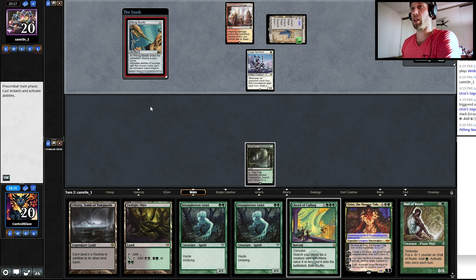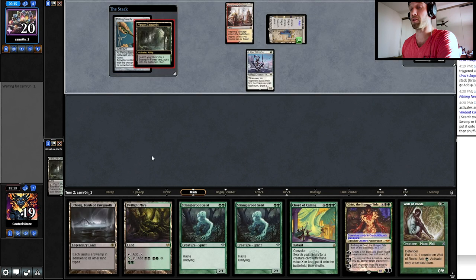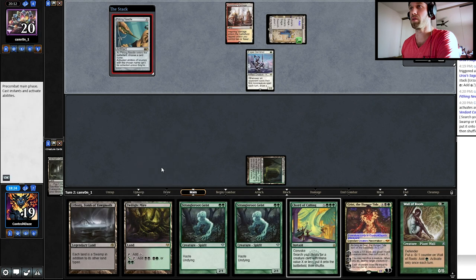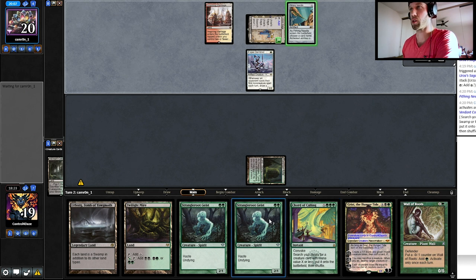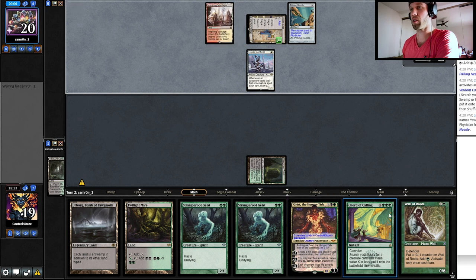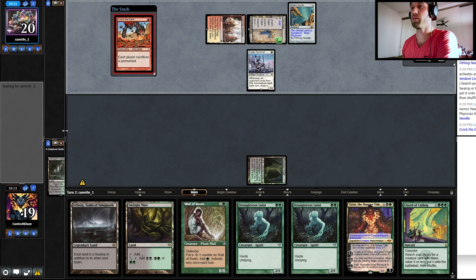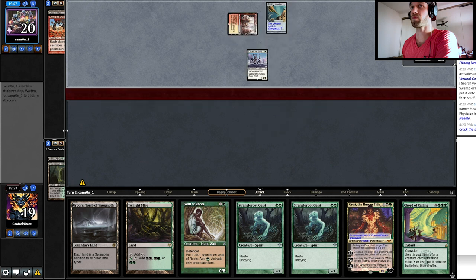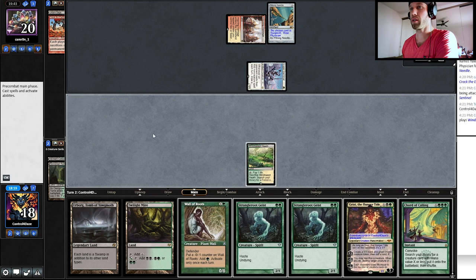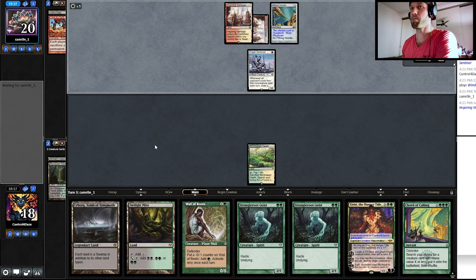Generally people would name Yawgmoth when they cast a Pithing Needle. But given the fact this is a land destruction deck and we have an uncracked fetch land, I am not going to let them shut us off of that for at least a turn. We have Yawgmoth, but I don't want to risk that. So I'll let them name Yawgmoth — it's not that big a deal at this point in the game. Being able to stick a Grist as well is going to be relevant. The fact they're tapping out is really good — opens up our Wall of Roots. Having another fetch land is pretty good; more land the better. If we can get up to two lands, that's where we want to be.